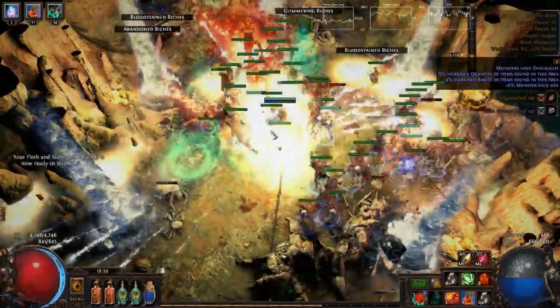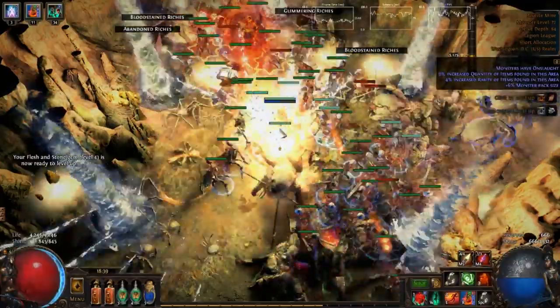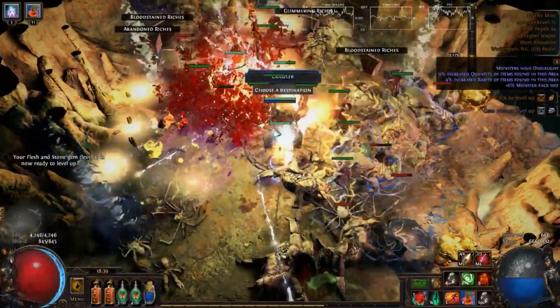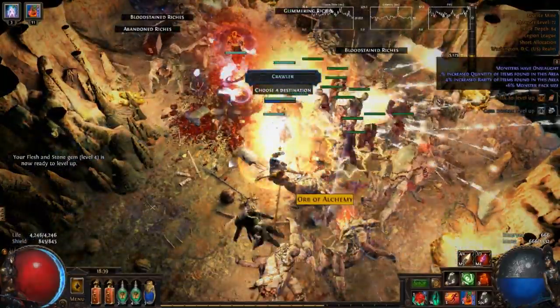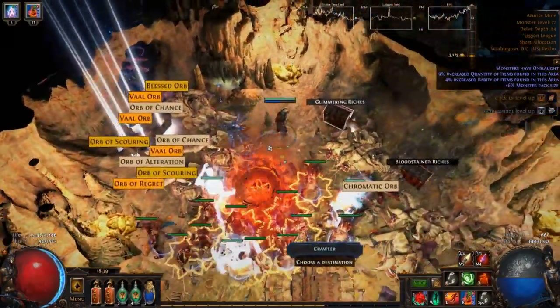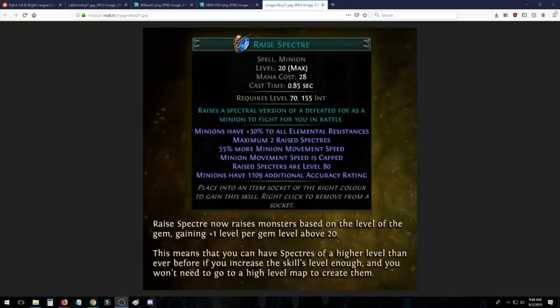I'll go over how to level a Necromancer and then later on we'll go over the different spectres you might want to use, different gem setups for zombies, spectres, and some raging spirits as well as possibly skeletons, and of course the equipment you might want to look for. So stick around and let's get into it. Let's get into the gems first of all because you'll need those for some context for the Necromancer Ascendancy.